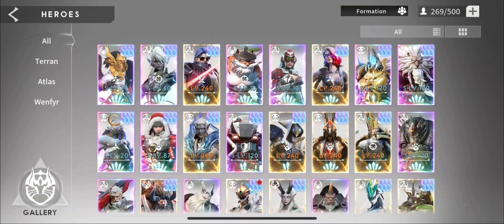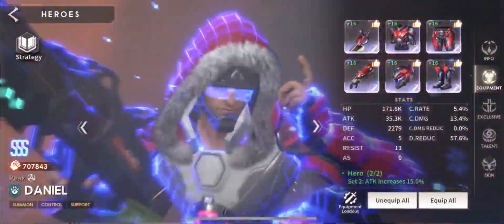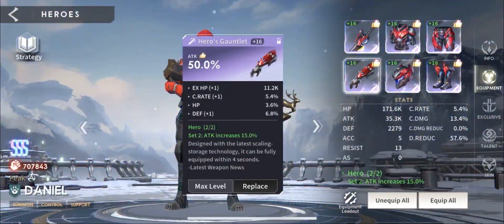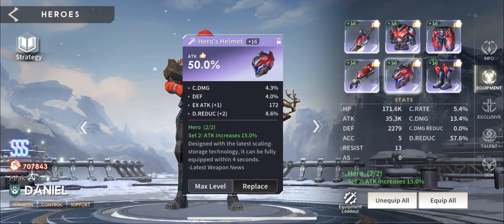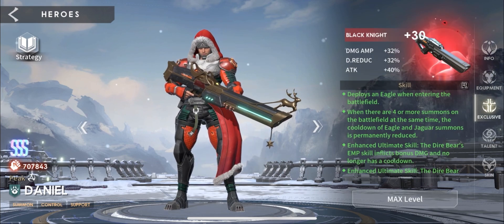For heroes, we're going to start off with Daniel. We're using all hero gear with attack gloves, attack helmet, and damage reduction boots. We tried to aim for as much attack as possible while also aiming for as much damage reduction as possible. We're going to be using him as the tank in the front left side of the formation, so he'll be taking damage from one of them.